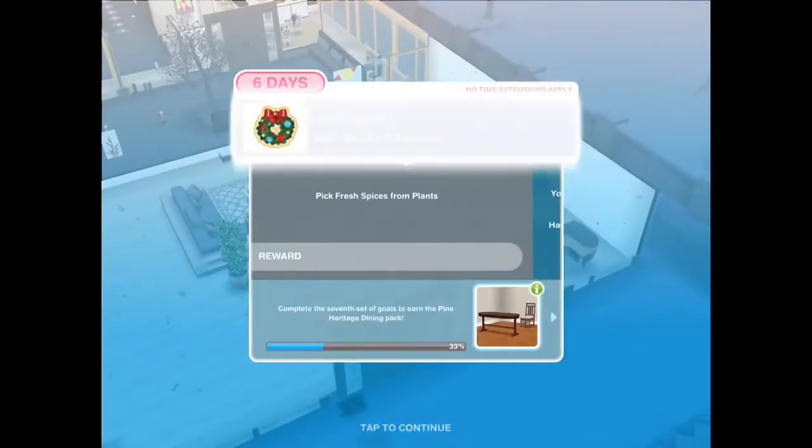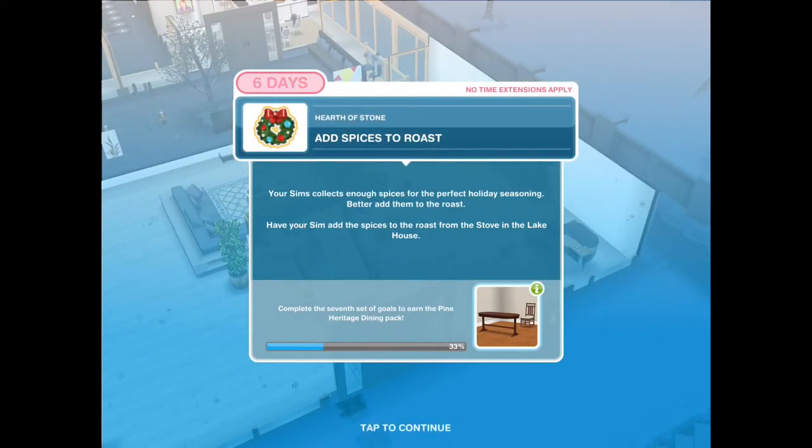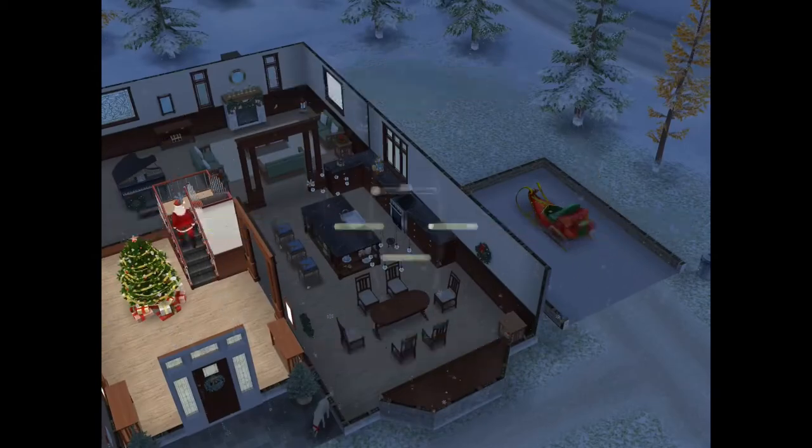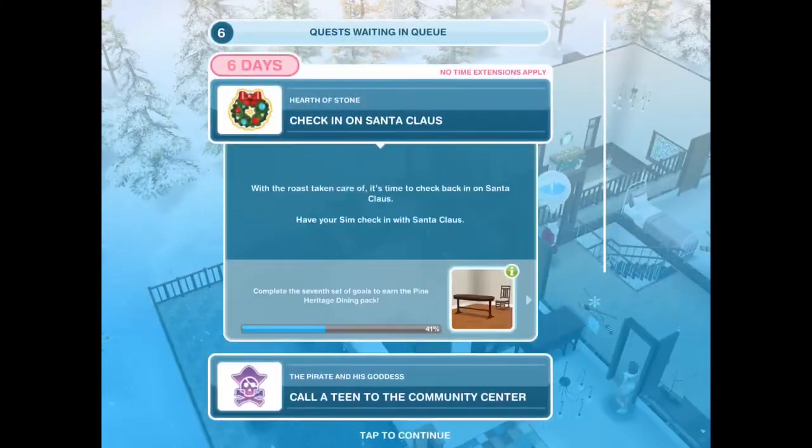The next task is add spices to roast. Go to the lake house, click the oven and add spice for an hour and 50 minutes.